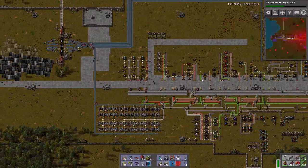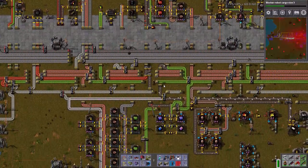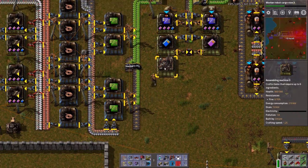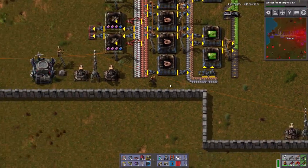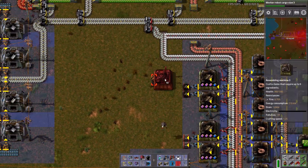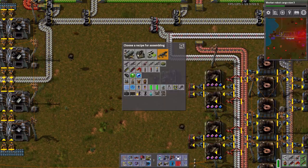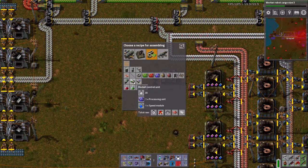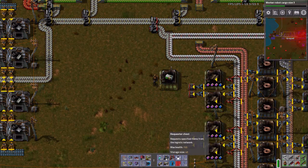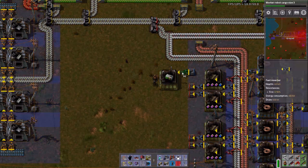Let's get the last piece and put it right down here. Actually, all the rocket stuff is right over here, so I'm going to put it right there. And I want you to make rocket control units. We're gonna cheese this up and have our robots take care of it for us.